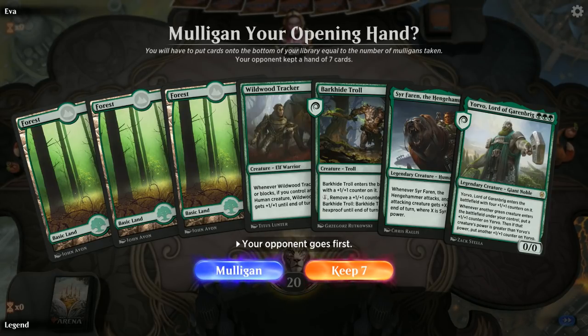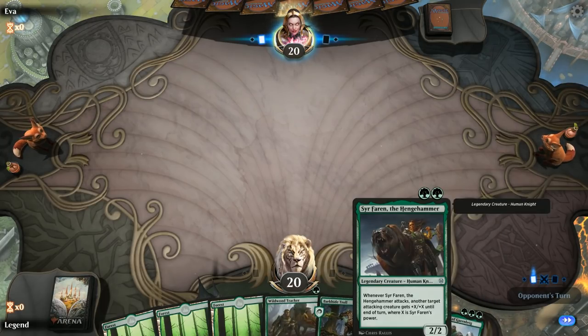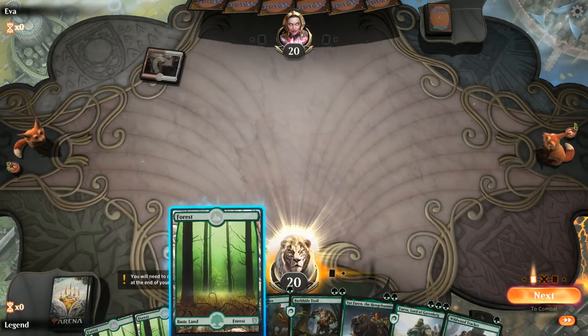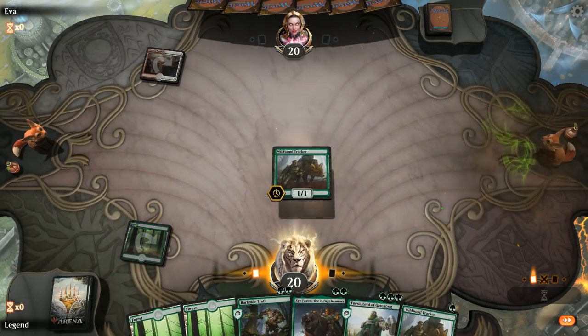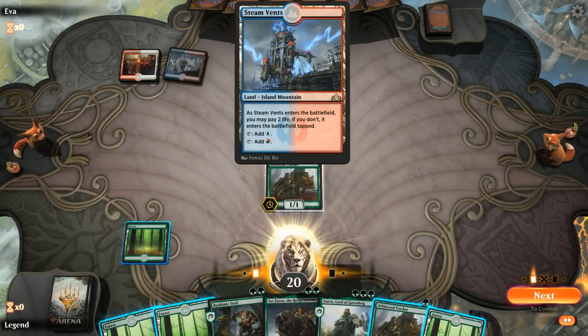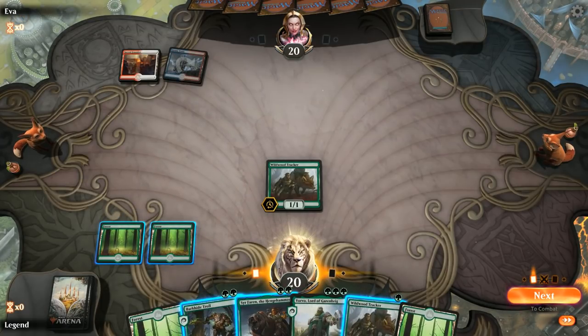There is potentially still room for improvement — we could add more Stomping Grounds or a couple copies of Castle Garenbrig, though we don't have many expensive creatures so it would be marginal. We customize the deck — put Sir Faren in the art, choose a sleeve, add favorite basic lands, change the title — and we're ready to rumble. We're on the draw with a reasonable hand, curving out with turn-one Tracker, turn-two Troll into Yorvo, and if we pick up pump spells it plays well with Sir Faren.